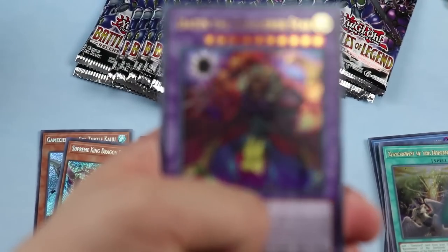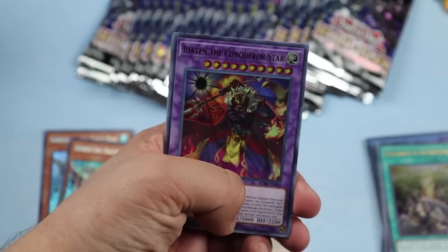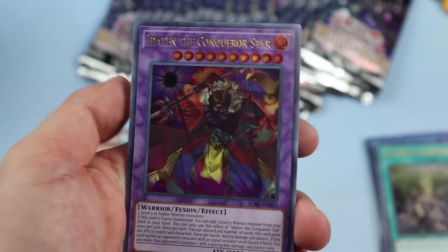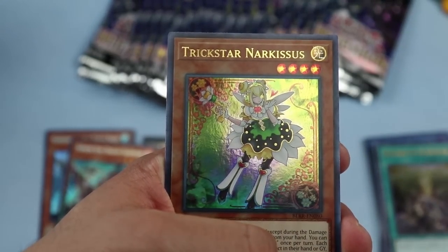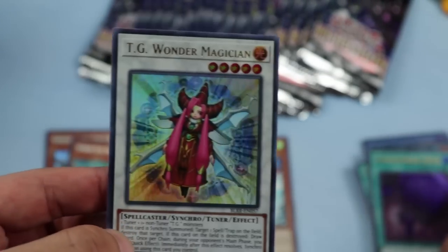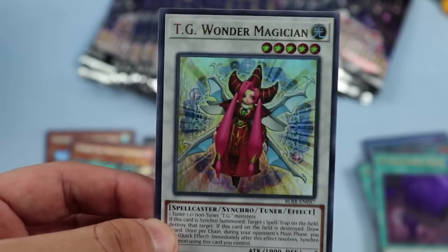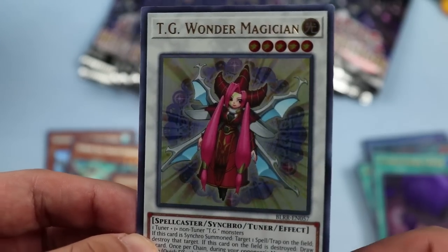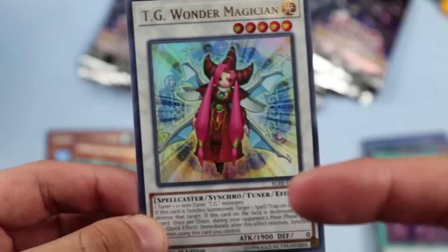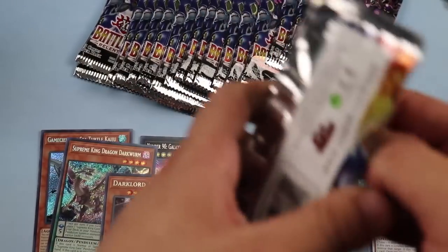A card I've never seen before: Idaten the Conqueror Star. Trickstar Narcissus and TG Wonder Magician — really cool. TG Wonder Magician is a great reprint because this tells us Needlefiber will be on its way very soon, and it's a very useful card in that deck. This will probably be the best time to get them while they're very cheap.